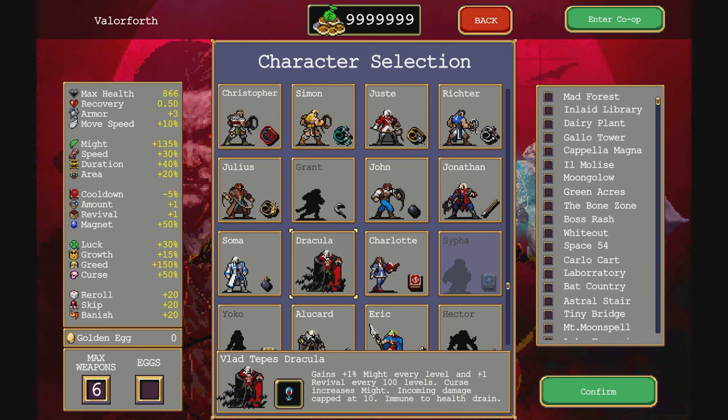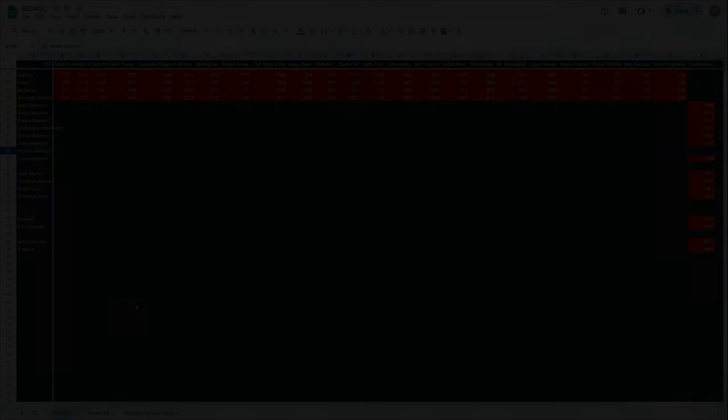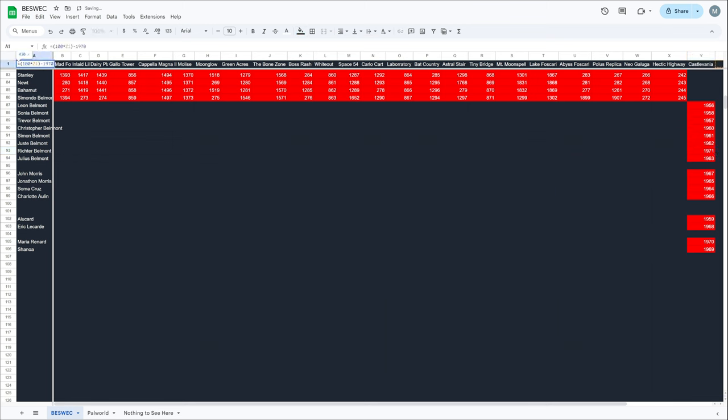Alright, thanks for watching. That was some crazy ending there, eh? Oh god, no - that's 1,971 done with Richter. And 20 plus more characters to go. Oh god, the horror. Also, I realized that all the Belmonts are in their order of lineage.